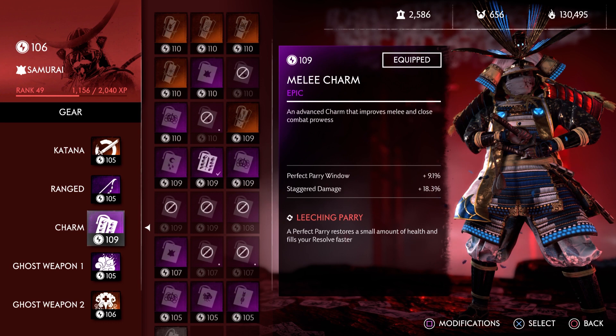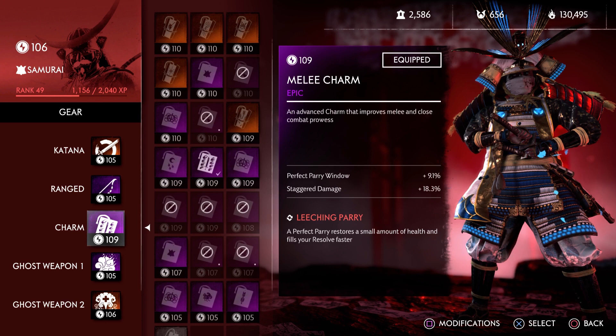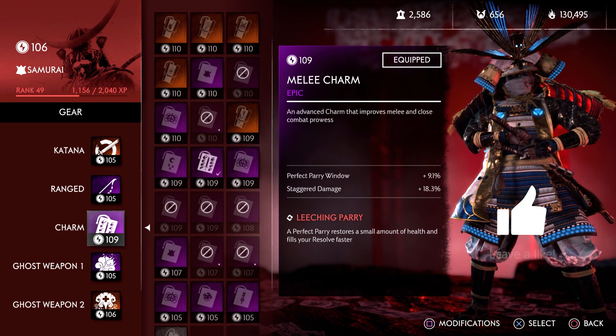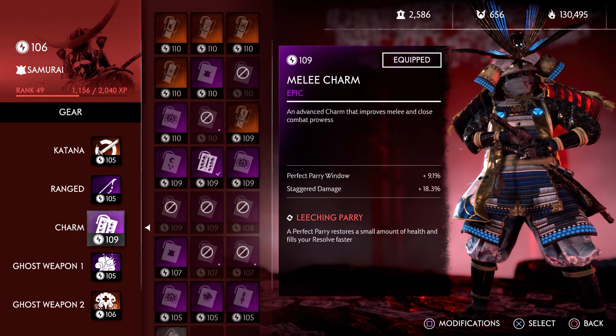You could use other charms that have perfect parry window, but I happen to have it on my melee charm. I re-rolled the last perk for leeching parry, because if I'm parrying all the time, I want to heal. When you're in there, nobody can heal you unless you have a Ronin — but you don't need one in the third chapter. So: perfect parry window, stagger damage — because we're taking down her stagger bar, so the more stagger damage you can do the better. And leeching parry for that heal. It heals quite a lot; it also fills up your resolve faster, though you don't really notice while you're in there, only once you get out.